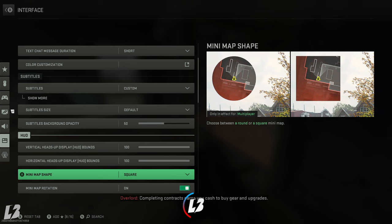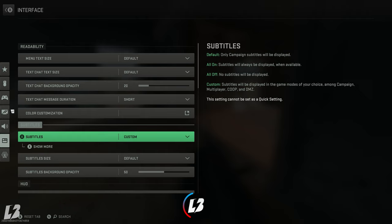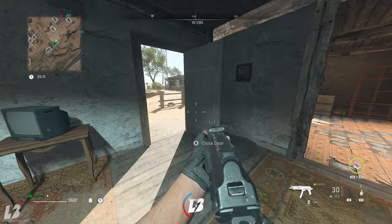We're going to go back to the interface setting and bring this completely down. We're going to bring this all the way down to zero. You'll notice that these were all set to 100, and now they're all set to zero. So what exactly is going on?